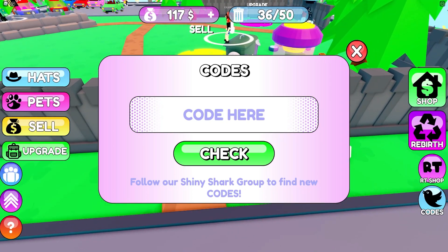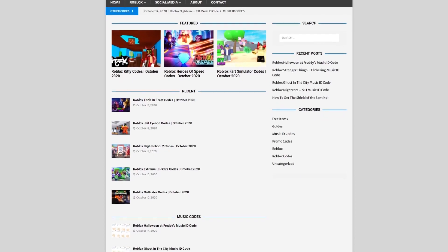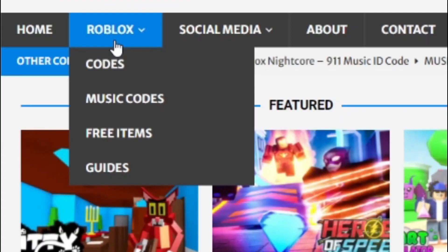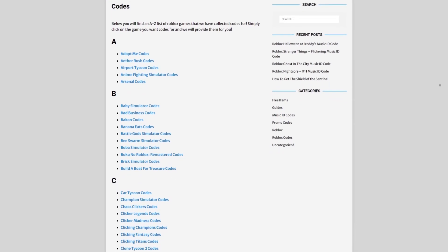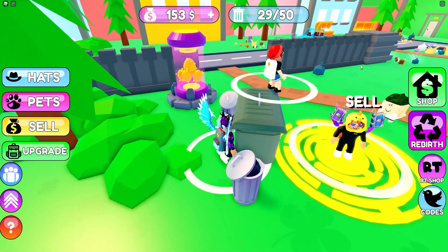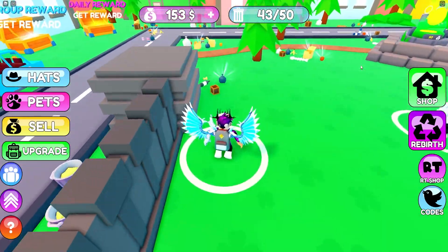Are you fed up of watching YouTube videos just to find Roblox codes? Well, I've got a solution — rblxcodes.com. On the website you can find game codes, music codes, and guides. There is tons of stuff to check out. Overall, we have codes for over 300 Roblox games, so if you need a code for a game, it will be there.